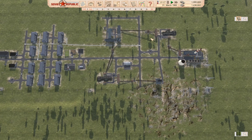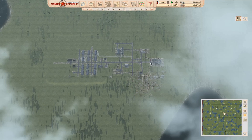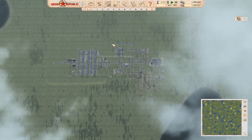Hey everyone, it's Workers and Resources: Soviet Republic. I'm trying to avoid pulling the gag that Colonel Failure does with the title. Anyway, last time around we got our republic started and we built a coal mining operation in Coalville. Now what we need to do is export some stuff to our communist friends over here, because our money is ticking down — we're importing some stuff for people. We don't have auto purchasing on.